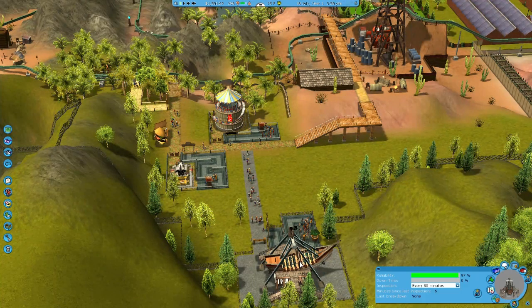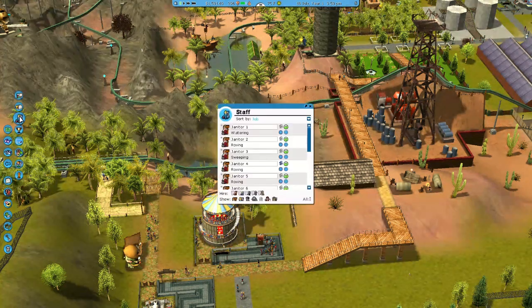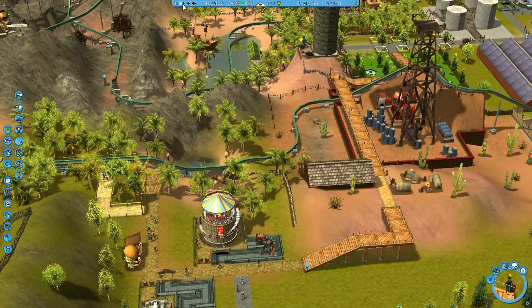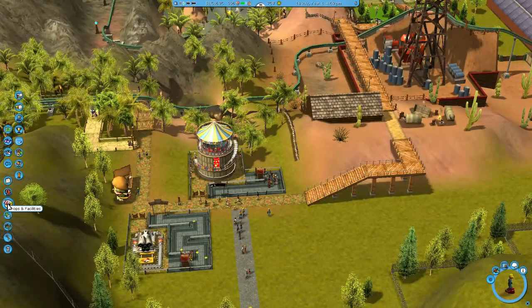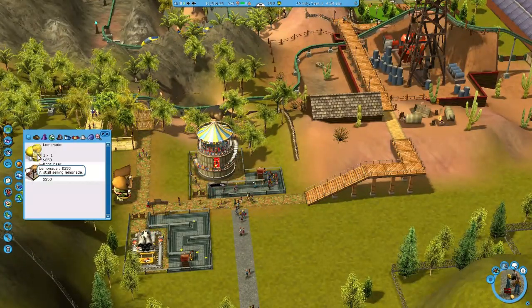I'm going to hire one more mechanic - I've got three already, I'm going to have four. That way I meet the good maintenance thumbs up from her. I also have to have a park rating of at least 500 for more than one month, and my park rating was already above 500 from last episode, so if that carries over I should be in good shape. The park is opened up, all rides are now on a 10-minute maintenance schedule, and I've added a new mechanic.